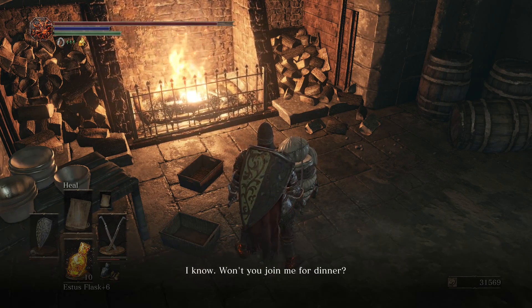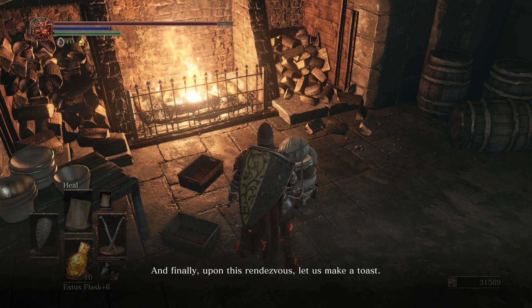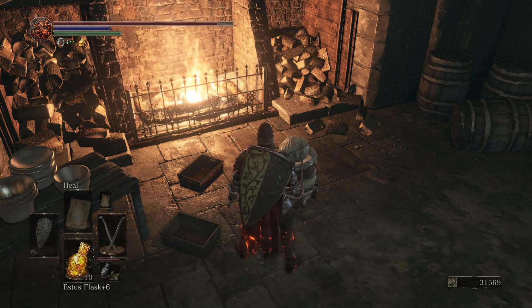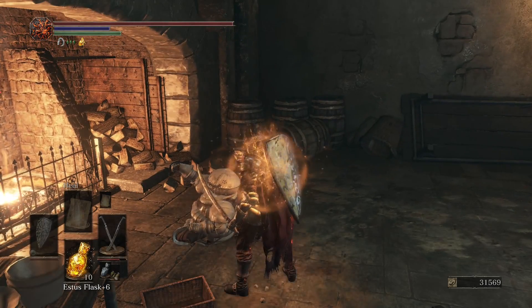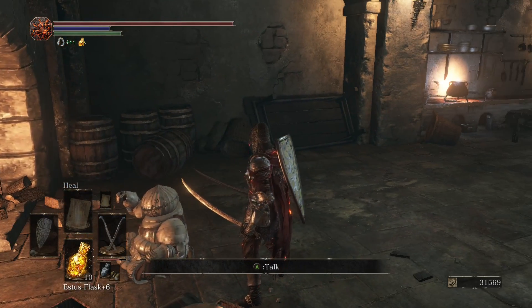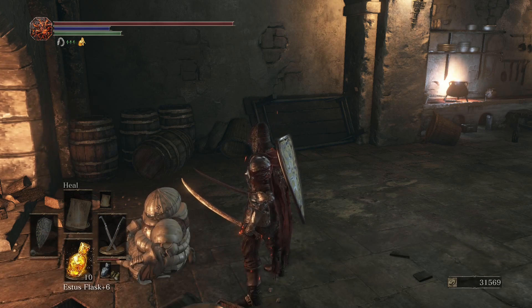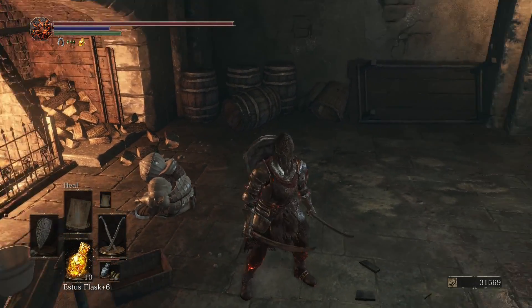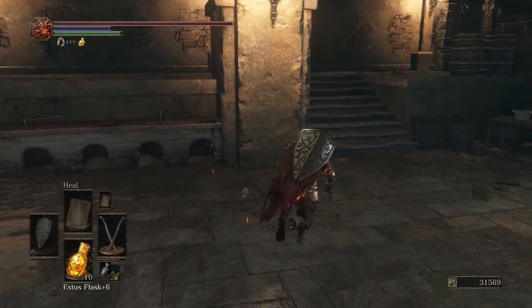Emit Force — a brilliant spell. Yes, Siegward! Long may the sun shine. You basically get free Estus Soup. Here's some Estus Soup if you ever need any.